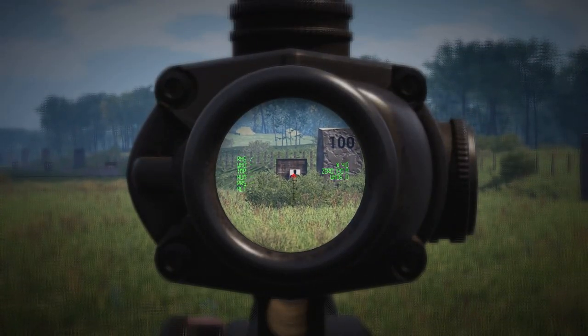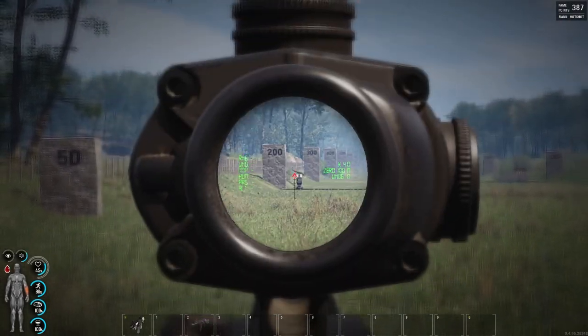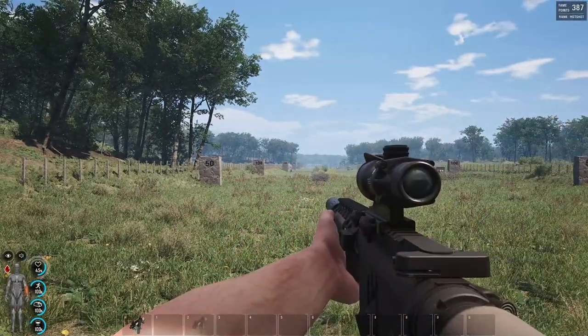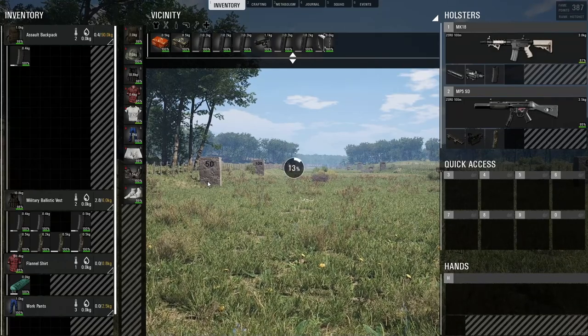Sniping has everything to do with using scopes — it makes range finding faster and more accurate. Then we have injuries. Certain injuries will affect your weapon handling. You could suffer from longer reload time and more recoil if your hand is injured, for example. Treat your wounds and don't get into a firefight if you can avoid it while injured.